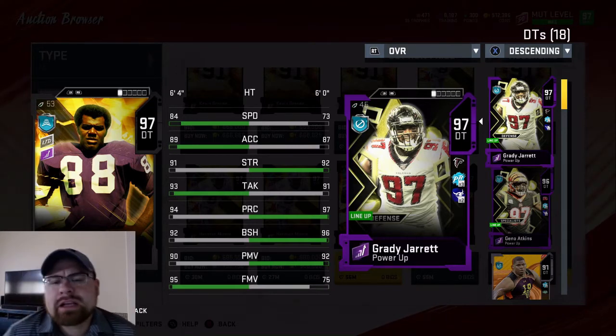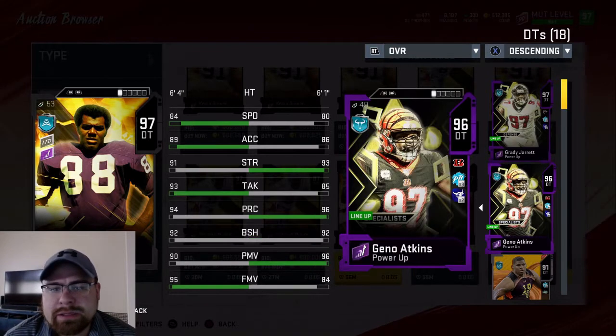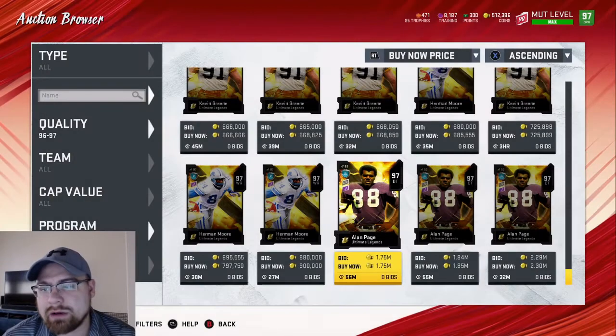Alan Page is not looking bad. 84 speed — definitely faster. I have Grady Jarrett and Geno Atkins, so that 84 speed is good. 89 acceleration, 91 strength, 93 tackling, 94 play rec, 92 block shed, 90 power move, and 95 finesse overall. Not bad — definitely a good card, especially if you're doing theme teams or anything, he is gonna be that card for you without a doubt.